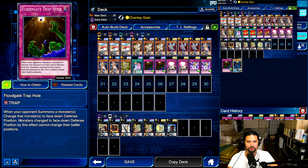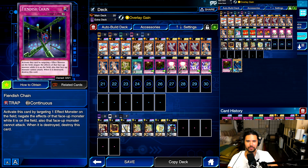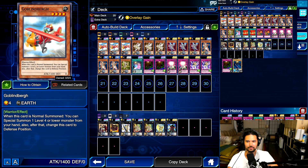Another thing it occurs to me — now with exceed summoning, being chained kind of sucks. Like, if I normal summon the Goblinberg and they hit it with Fiendish Chain then I can't use its effect. But suppose I protect it — I can normal summon next turn and still do that. And protecting it is easier because it's not tiny like a tuner.